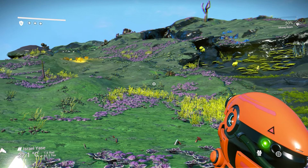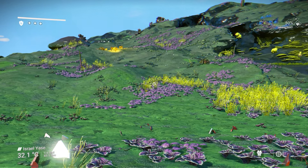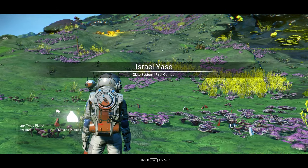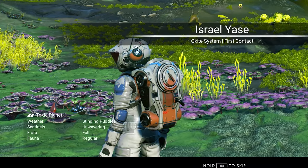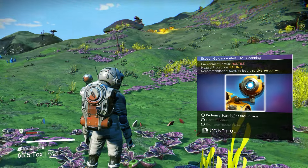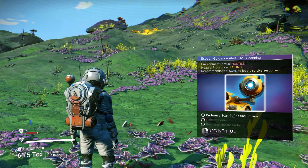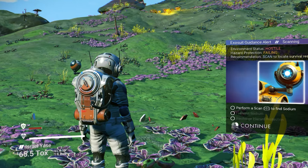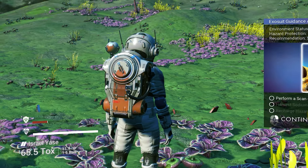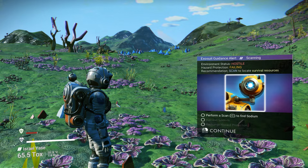When you get started in No Man's Sky, you have no memory, you land on a strange world, and you don't remember anything. We're landing on a toxic planet right here. The game will show you step by step what you have to do. When we get started, our hazard protection is going down.